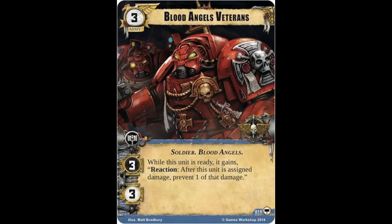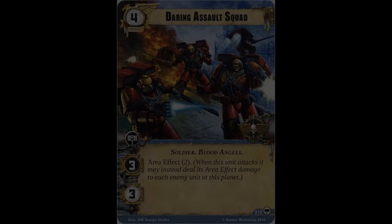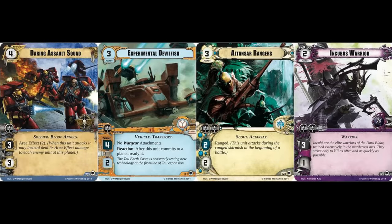Onto a more expensive unit, we have the Daring Assault Squad, with a cost of four, also one command icon, also Soldier and Blood Angels traits, with three attack value and three hit points, but it has Area Effect two. Very effective against token units, in a purely offensive sense as opposed to defensive, this has the extraordinarily potent potential of clearing a planet of low hit point enemy army units such as Tau, Eldar, and Dark Eldar. There are innumerable different army units with two or fewer hit points that can be absolutely decimated by even a single area effect volley.